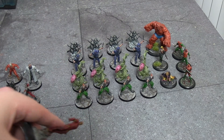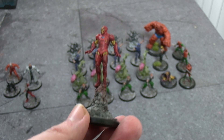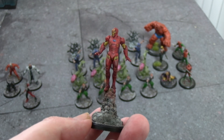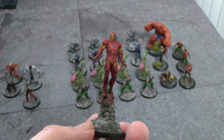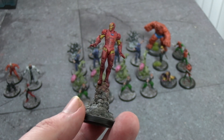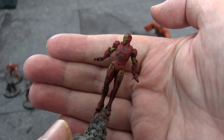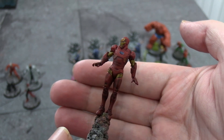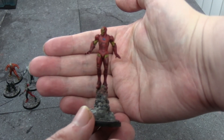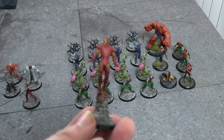Taking a break from Gotham City Chronicles — this is not an official Crisis Protocol miniature. This is an illegally 3D printed Iron Man in a much more dynamic pose that I found online. Normally I don't buy into 3D printed stuff, but I already have an official Iron Man I legally purchased, so I didn't feel as bad. I was curious about the quality and I was very impressed. If you get really close you can start to see the filament lines, but from tabletop distance you really can't tell, and I love how dynamic it looks.